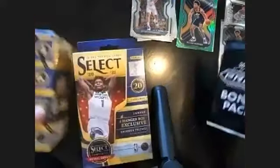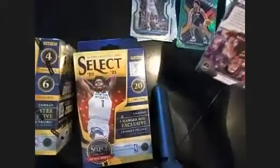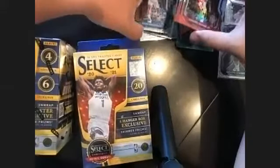Let's now open the bonus pack. If there's a good one here — three Red White and Blues. You get a rookie here: Colin Sexton, Daniel House Jr., and that's good.